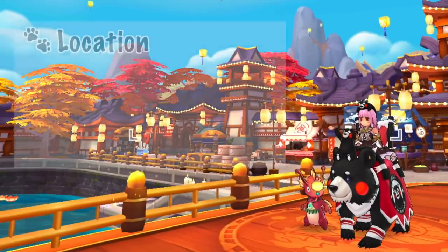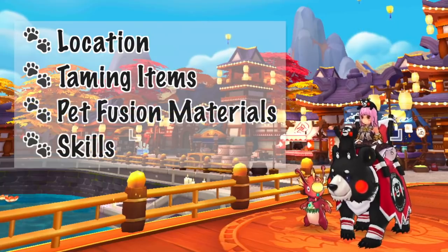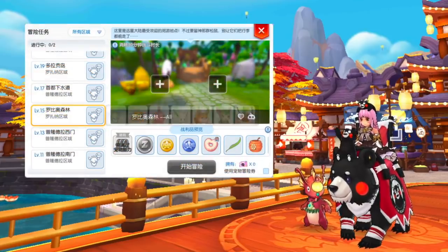We'll explore where to get the new pets, the taming items or pet fusion materials needed, and their respective skills. In addition, we'll also be taking a look at the new pet adventure maps for Lasagna and Lu Yang.